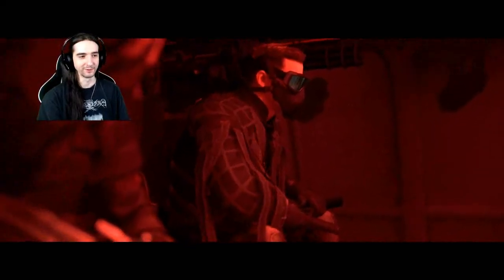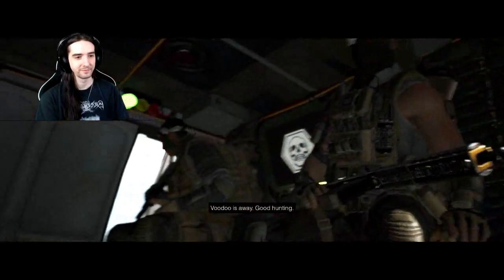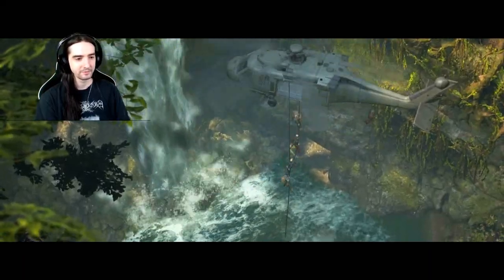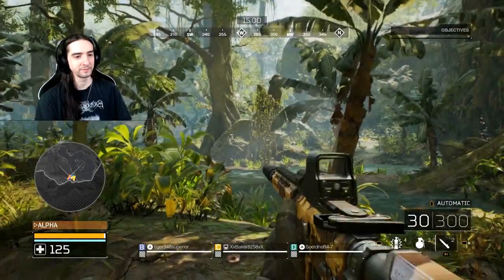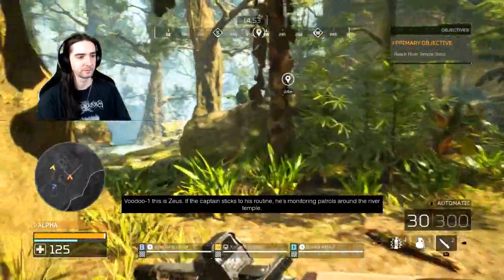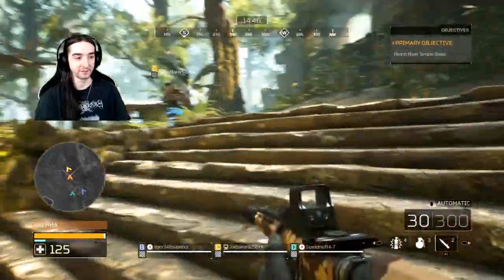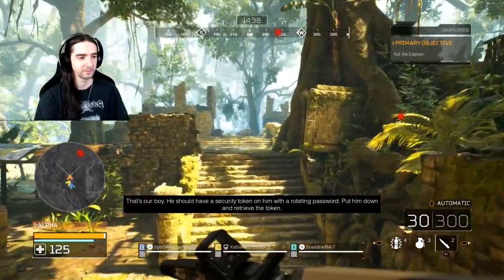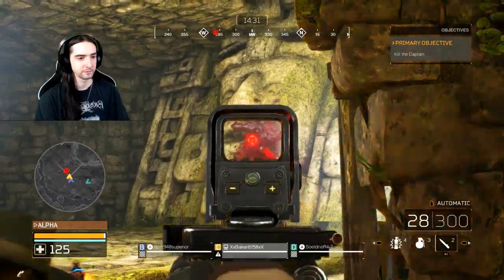We're dropping in like Warzone — Call of Duty Warzone. Reach river temple steps. The captain sticks to his routine; he's monitoring patrols around the river temple. There is fall damage, so watch out. You should have a security token on him with a rotating password — put him down and retrieve the token. He's taking fire.